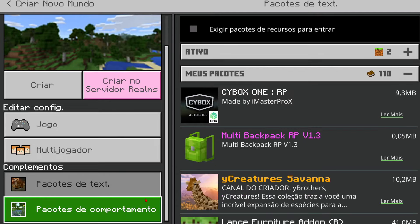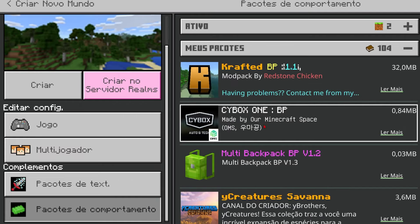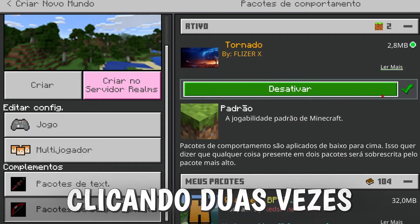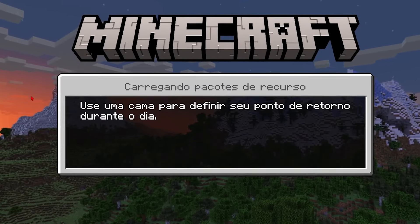This addon is really cool — it has a tornado that destroys everything! Before the tornado starts, there's kind of an alarm, which is pretty cool. This part of the addon won't go through on the first try, so you have to click on it two times, because it seems like there's an error — an error that doesn't actually exist. Now we're just creating a world and I'm going to show you how it works.